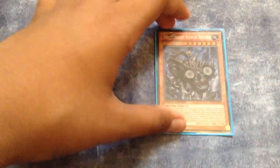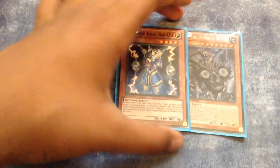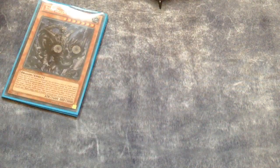For the one-ofs, I have one Redox, Dragon Ruler of Boulders — once you banish him you can add to your hand in this deck — and one Denko Sekka. I'm just testing these to help go into plays. I know the guy who won worlds uses it in his deck, but it's all here for testing right now. Take those choices as you can and change it up if you want. That's the monsters.